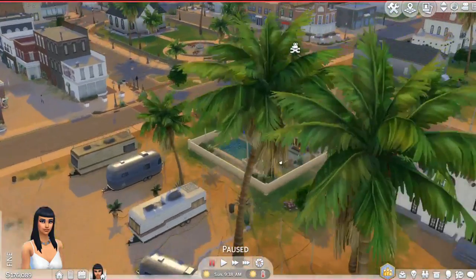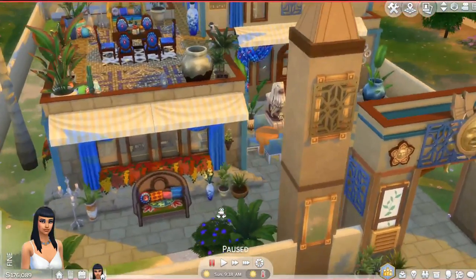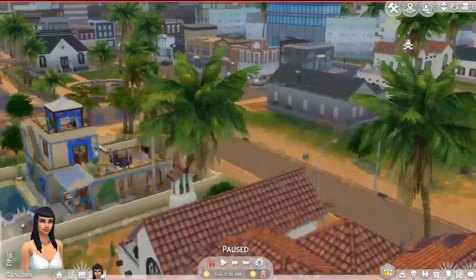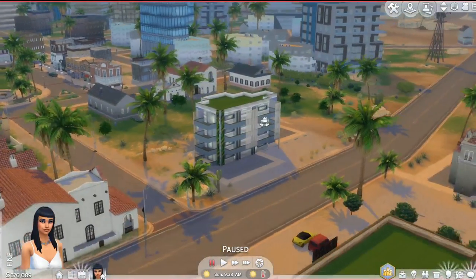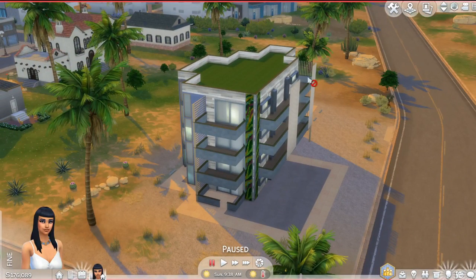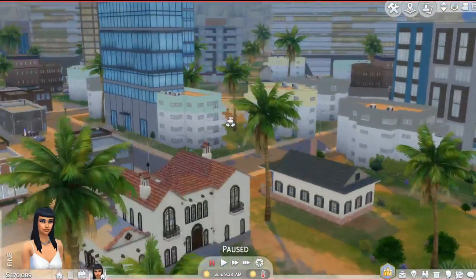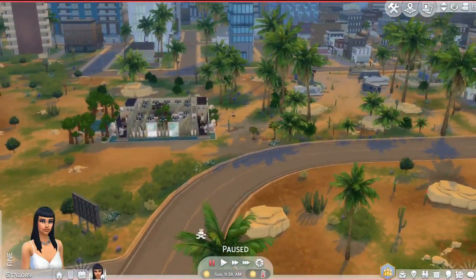Some lots still need to be replaced, but I believe one of them might have even been made by Nando on his gallery page. There's a restaurant here, so you could do a lot with this. I think some of the apartment blocks were borrowed from the Eco Living pack — one of the updated apartment blocks. I really like how much thought was put into this.